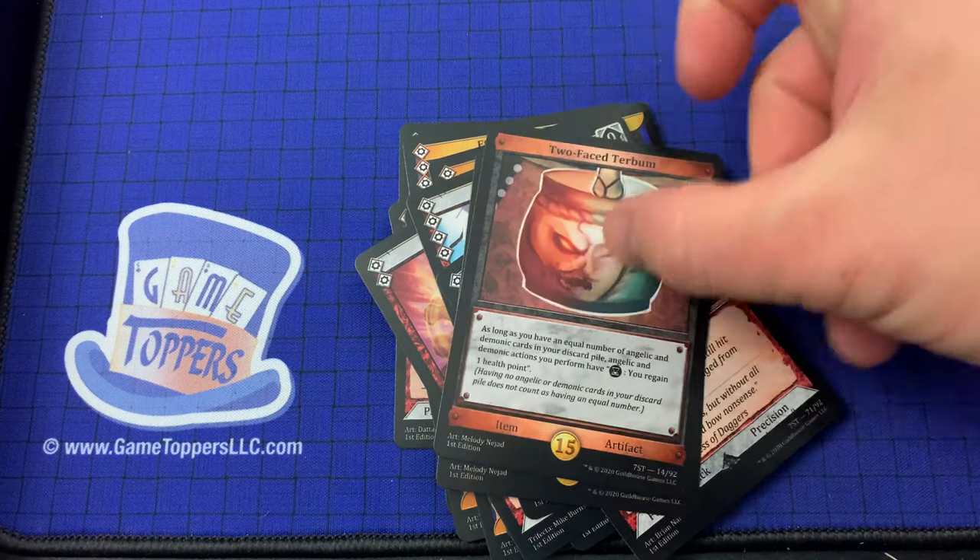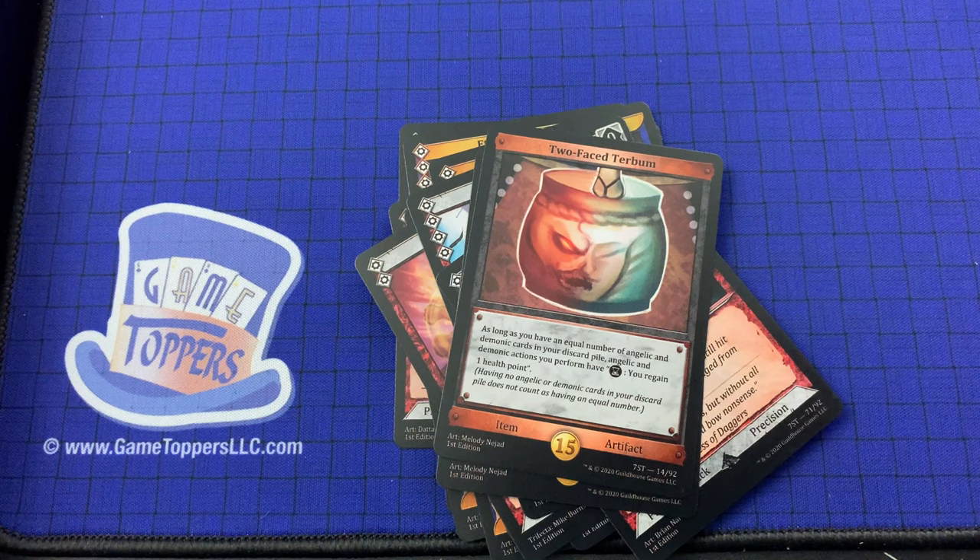2 Faced Turban — as long as you have an equal number of angelic and demonic cards in your discard pile, angelic and demonic card actions you perform cause you to regain 1 health point. Item, artifact.